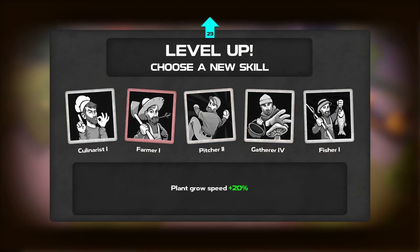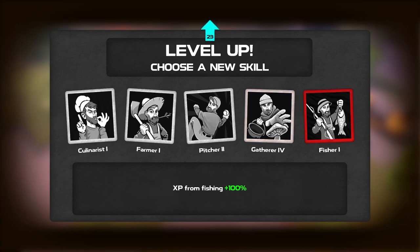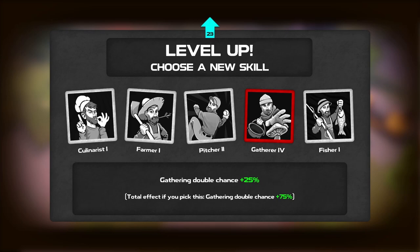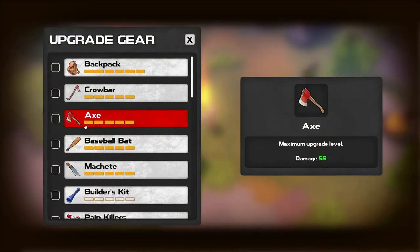Gatherer, pitcher, farmer. 75% chance for sure. I don't really care about that. I guess we'll go for the gatherer one - because why not? Alright, so upgrading gear time. I did manage to get some more wood for the stuff that needed wood. So we'll go through here and have a look for the lumber.